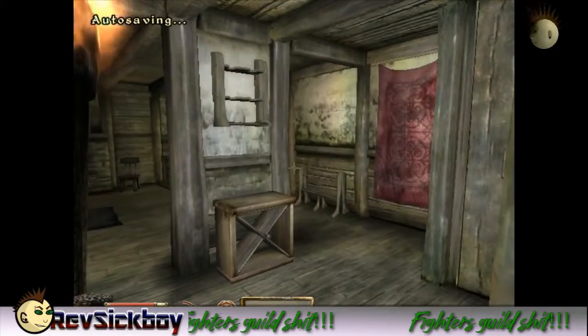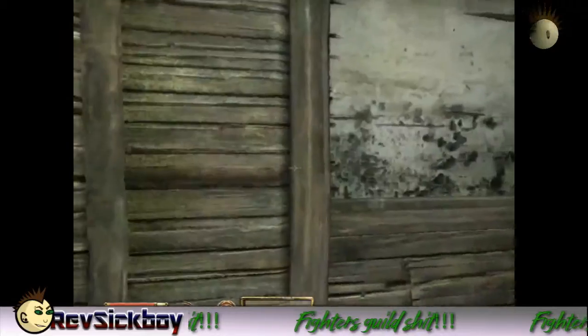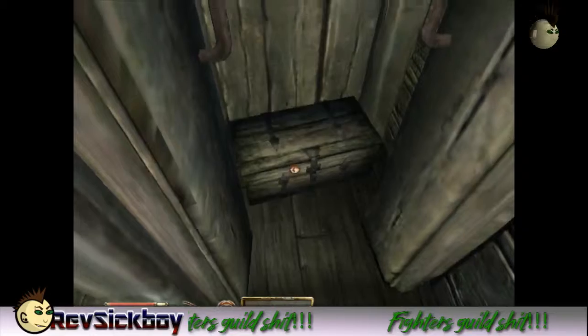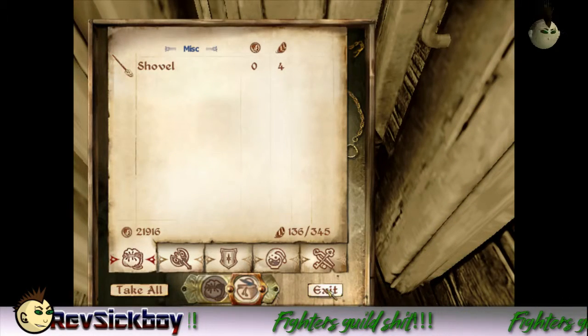Alright, let's put that away. Let's see. Everything's been bought, so this is pent out. What's in the closet? A little chest. With a shovel in it. I don't see how a shovel fits in a chest, but...